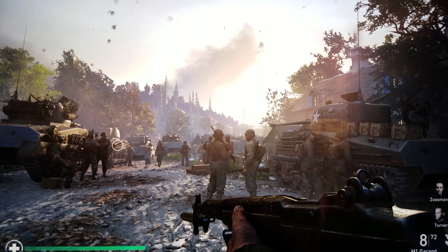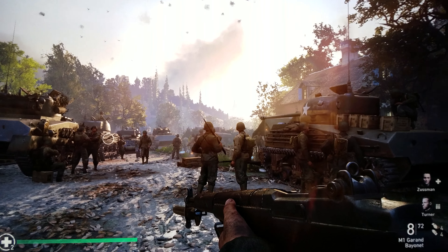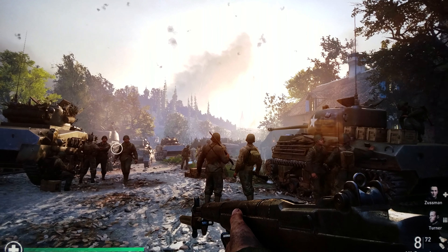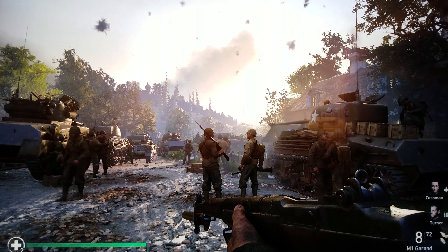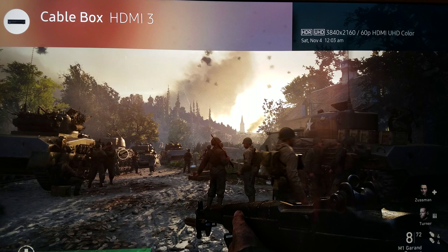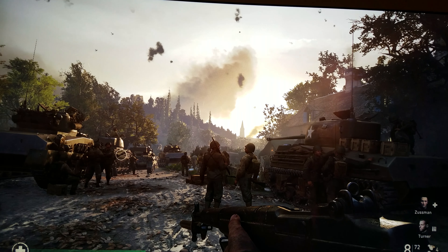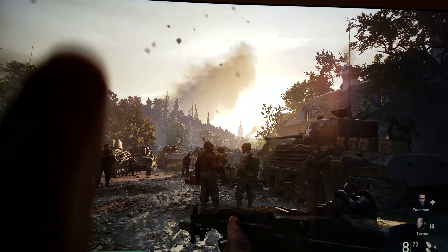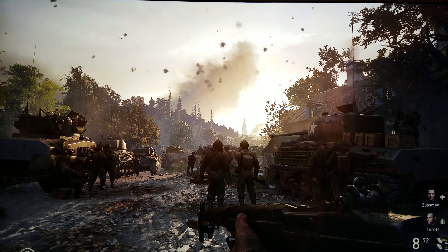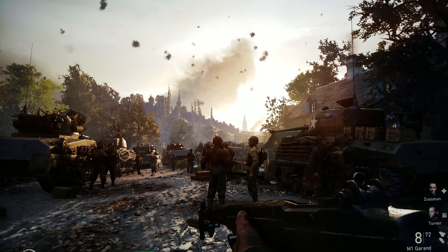Now as soon as we turn back the HDR on, you will see just how much detail you're going to see right over here above the sky where the sunrise is. One, two — there it is, HDR is back on. You can see you get much better clarity. See that smoke? You didn't see that smoke before, but now you see it. That's what you get when you have HDR on.